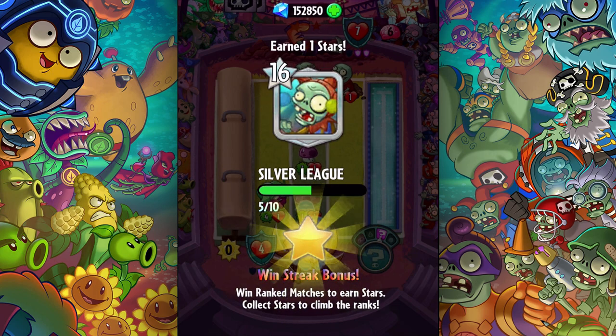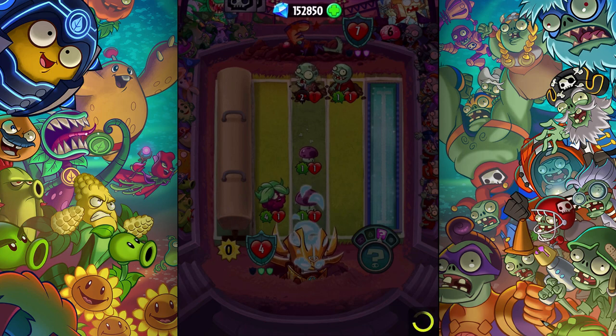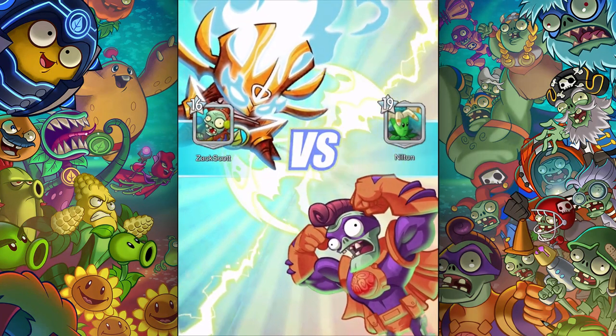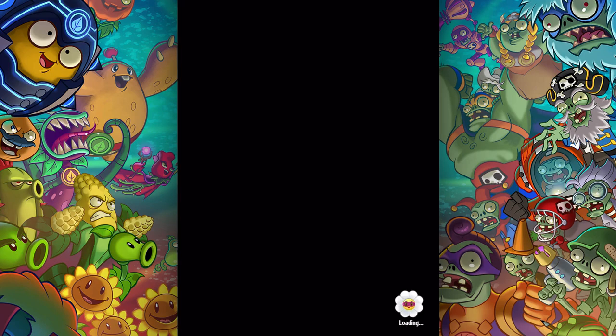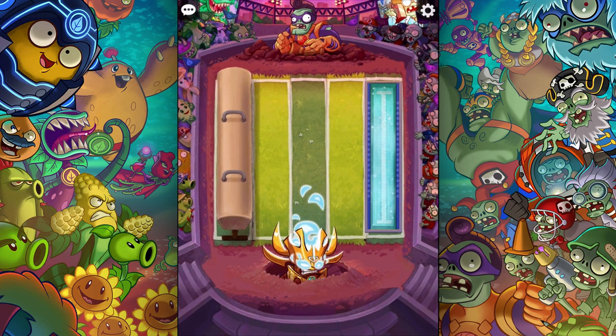Wow, you can see that he disconnected or conceded or one of those two things. He may have seen that it was over and just exited, or he maybe had a legitimate disconnect. Those type of victories are never fulfilling, so I'm gonna have to try again. New quest - that was for 100 gems. Let's see what happens next time.